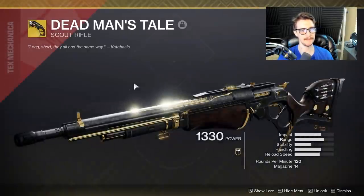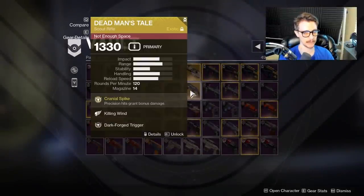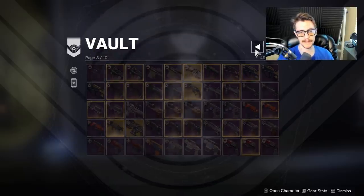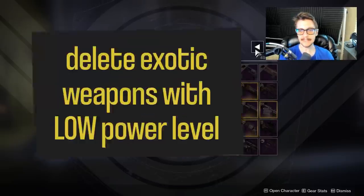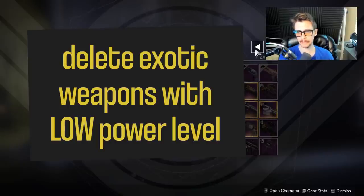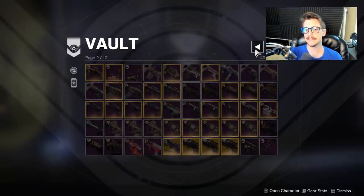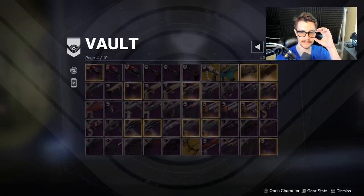Same thing with the Dead Man's Tale — I'm still trying to get one with High-Cal and Vorpal, which my current one does not have. I only have Killing Wind, which is not bad, but those two weapons fall under the category of 'don't delete those.' However, anything with a very low power level — for me, anything I find in my vault at 1100 — I can pretty much immediately delete. I've been saving for you all the Tarrabah. Every time you pull a weapon out of your collections, if you're a new player, remember you can pull things out of your collections.